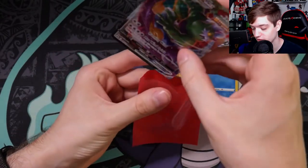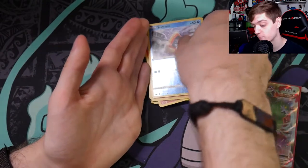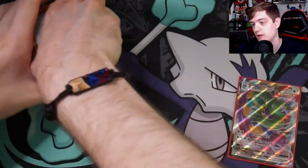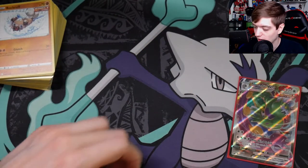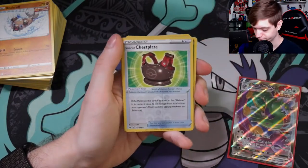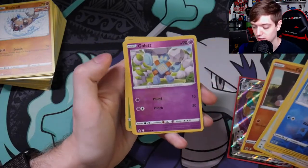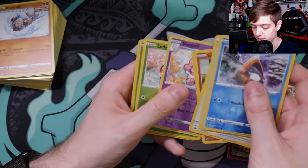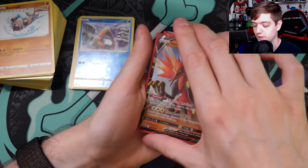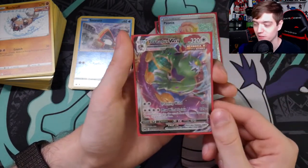If I had to call it all-or-nothing packs, I wouldn't say it's either. I think this is actually a pretty well-balanced ETB, especially for being only eight packs. As for our reverse holos, we've got: reverse holo Snorunt, reverse holo Drizzile, reverse holo Galarian Chestnaught, holo Tauros, reverse holo Galarian Farfetch'd, reverse holo Golett, reverse holo Slurpuff, reverse holo Ledyba, and reverse holo Bounsweet.